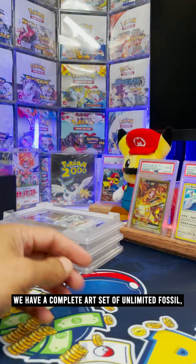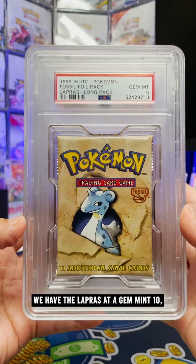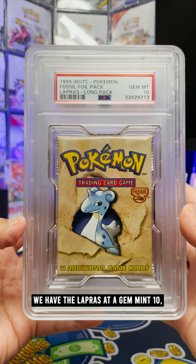We have a complete art set of unlimited Fossil. These are in the older slabs because they have the long stems so they don't fit in the newer slabs. We have the Lapras at a Gem Mint 10 — there are only six of them. Aerodactyl at a Gem Mint 10 as well — there are only four. And then my favorite artwork, the Zapdos — there are just two of these in the world and we have one right here. Your collection is growing and I hope yours is too.